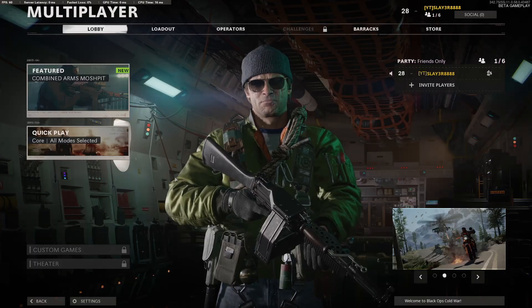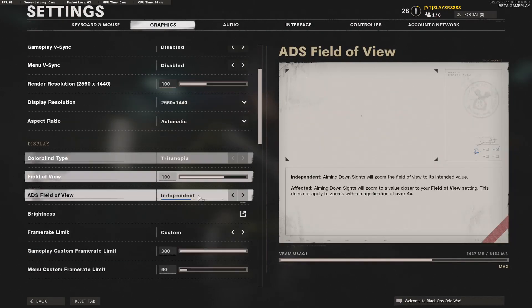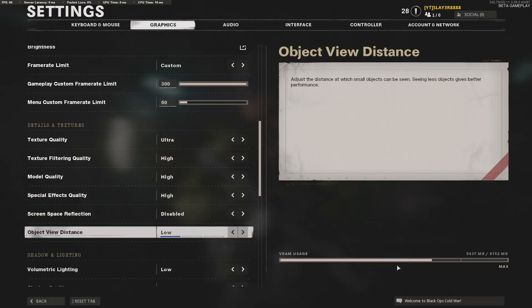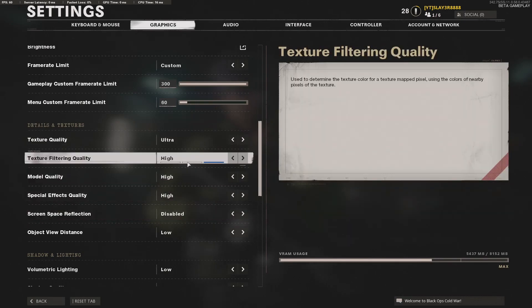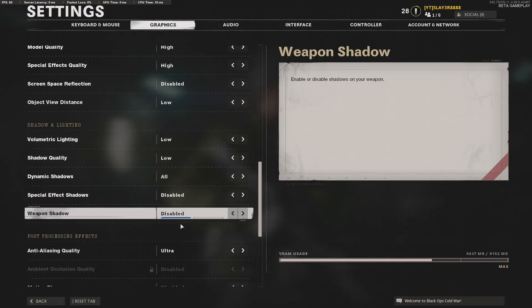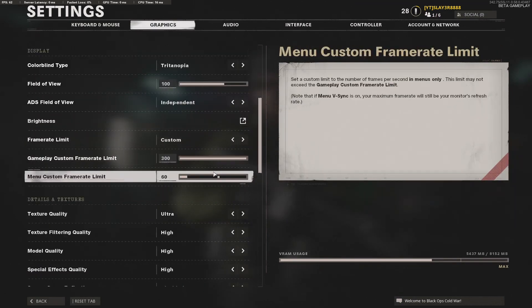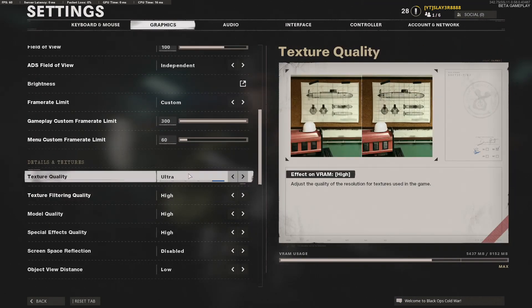Once you've made that change, you can go in and set your graphic settings however you like — up to Ultra — as long as you're not going over the VRAM limit and making the bar turn red. I can run everything the way I want smoothly now. I hope this video was helpful. If you have any questions, comment below. Thanks for watching and have a great day!